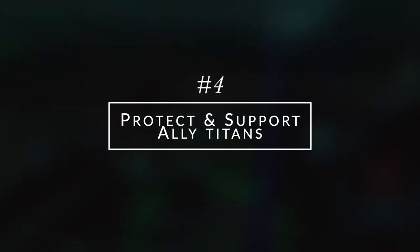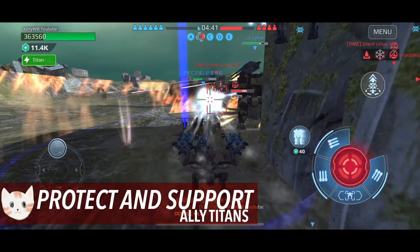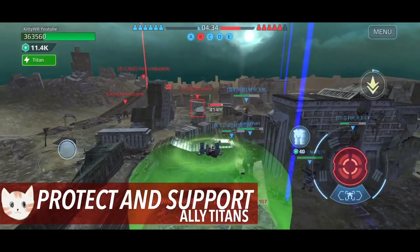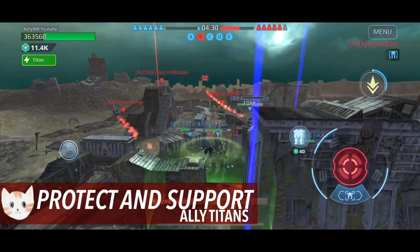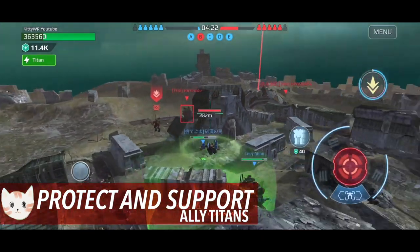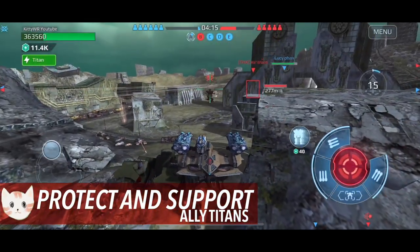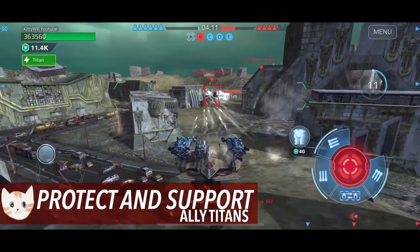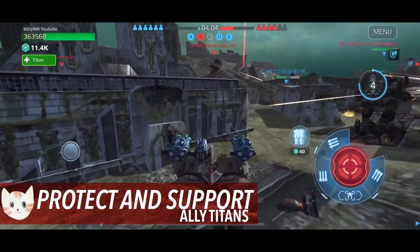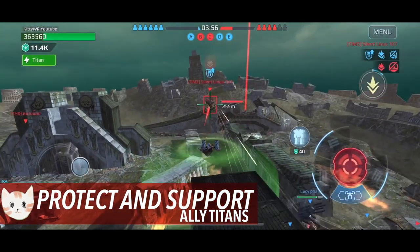Number four: protect and support ally titans. If they have titans, we have titans too. Some players like to do it with Tear, some with Raker. In this case I'm using the Nightingale to support the titan in front of me to face other titans and robots. The idea is to heal ally titans while suppressing enemy robots and titans. Another great combination is using Nemesis and Arthur — while Arthur is getting attacked by fire and splash damage weapons, you use Nemesis's retribution shield to protect Arthur, and when you're in cooldown you hide behind Arthur's shield.